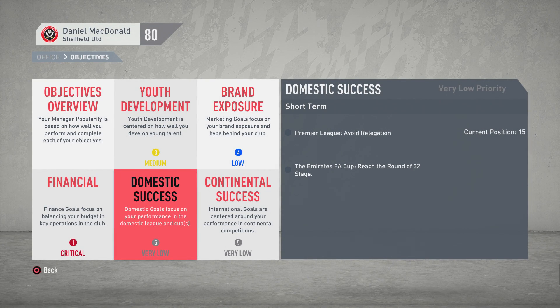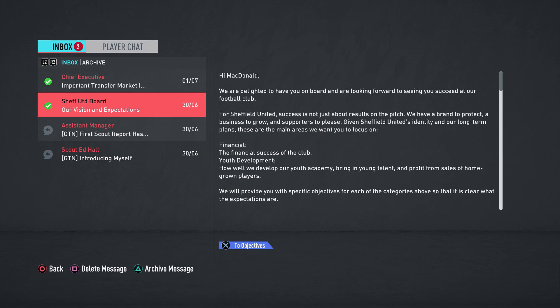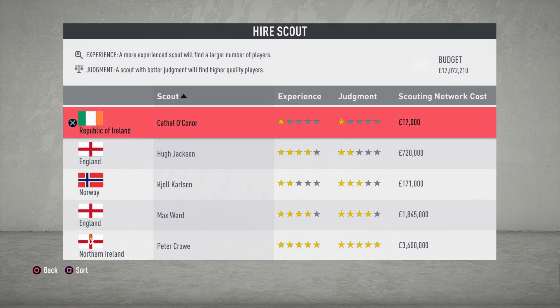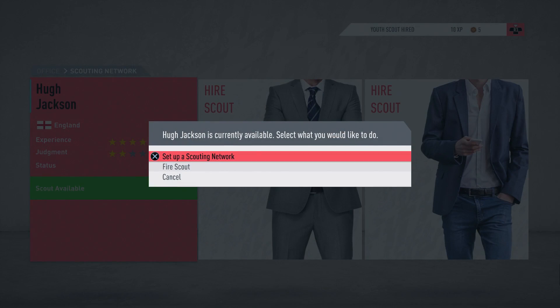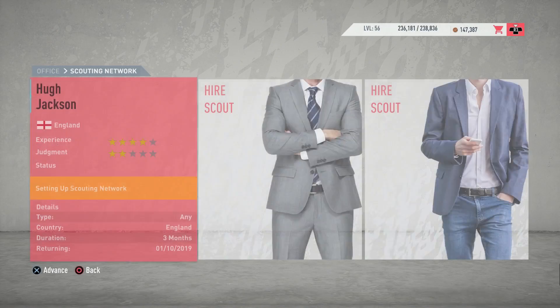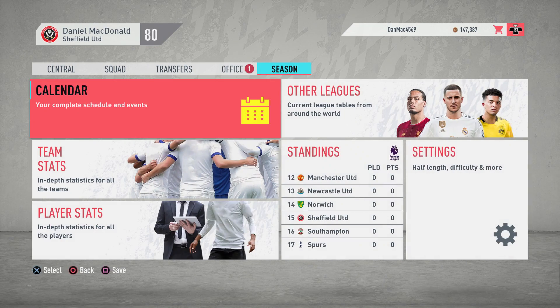Our target is to avoid relegation in the Premier League - we don't want to go back down to the Championship. Reach round of 32 in the FA Cup - that should be possible. Financially, we need to reduce player wages by 45,000 a week and finish the season with a profit margin of 67.5 million. That might be a bit of a struggle. So we're going to go for some youth staff - hire a cheap one as we can't really spend the budget too much.